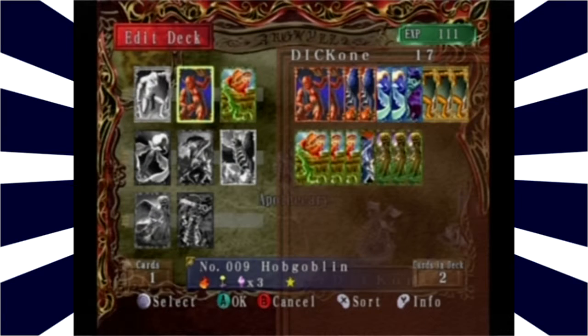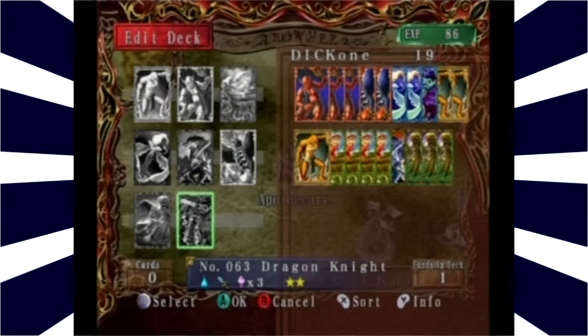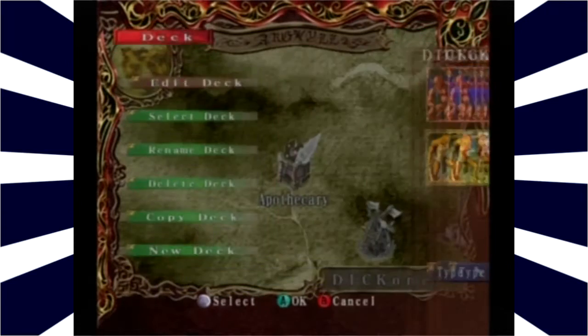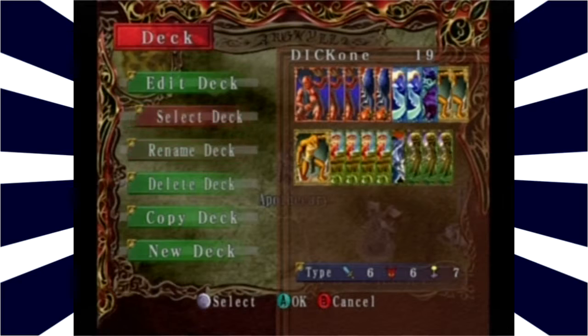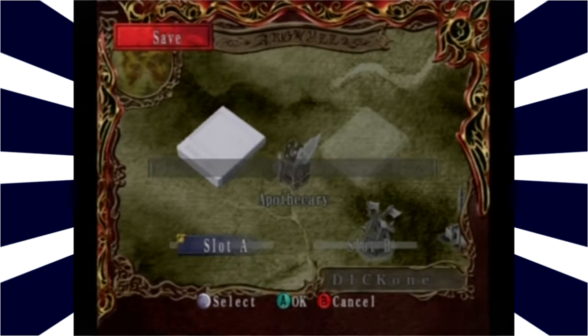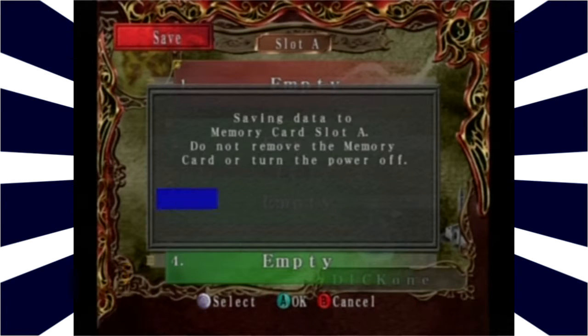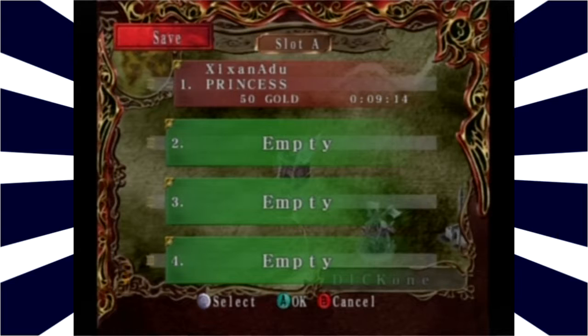Let's throw them all in. You had a level two something — this thing had two stars. Dragon Knight — did you throw him in there? Yeah, he's in there somewhere. I thought maybe I could just view the deck, but I guess not. That's alright — he's in there somewhere. Let's save. Slot one. Good job. 50 gold.